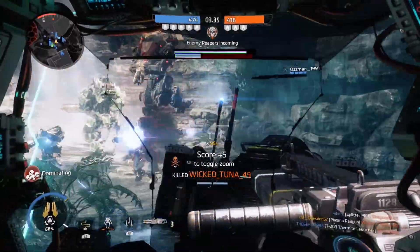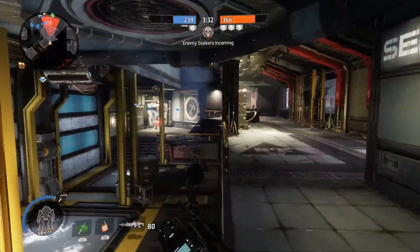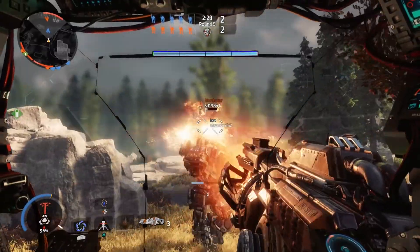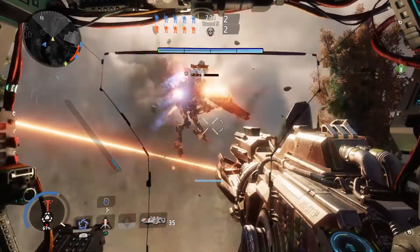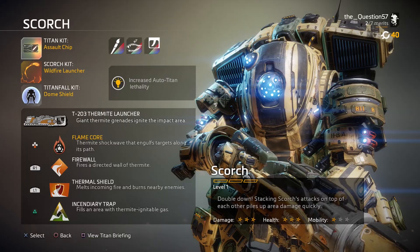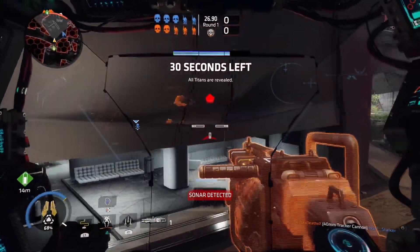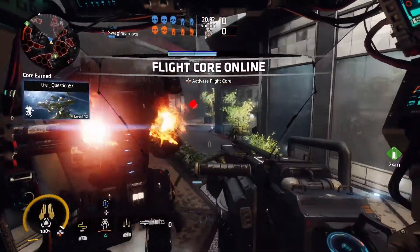Outside of the pilots-only mode, each match type features unlockable giant robots. As the game progresses, a Titan percentage is slowly accumulated, with kills and achievements speeding up the process, incentivizing performance. Once dropped, a Titan can function as a powerful AI ally or a game-changing player-controlled weapon. These weighty mechs function very differently from their human counterparts, but their features are every bit as elaborate. The handful of selectable mech types feature unique weapons such as shotguns and swords, high-powered machine guns, and my personal favorite, chargeable railguns. Personal customization can make all the difference — for example, I give my railgun Titan an extra boost, granting it the ability to quickly dash around corners to avoid incoming fire.